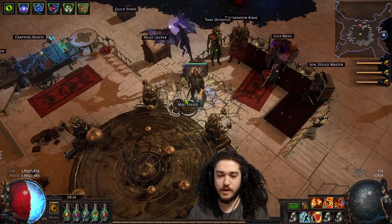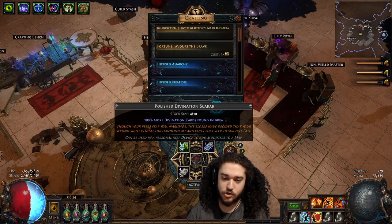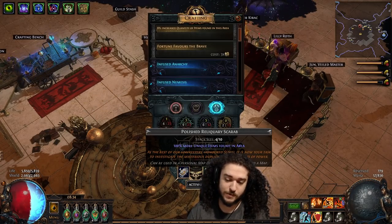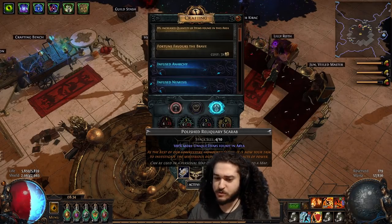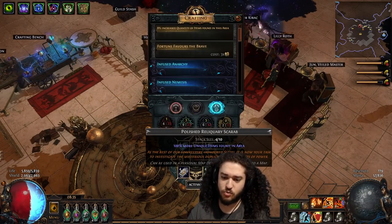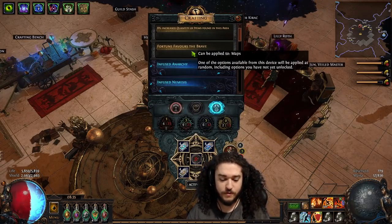I'm going to jump into a map and talk about some stuff. I've got tier 16 Port over here, along with a polished divination card scarab for divs, an ambush scarab for strong boxes, a reliquary scarab — which is a meme because my friend bought the wrong type — and then three polished harby scarabs. I also run Fortune Favors the Brave.